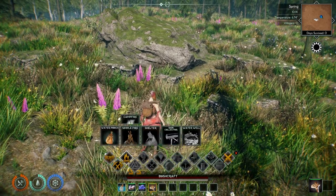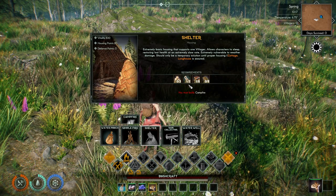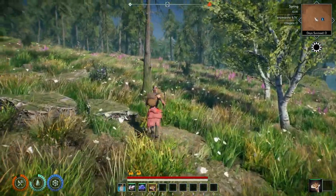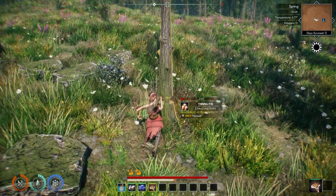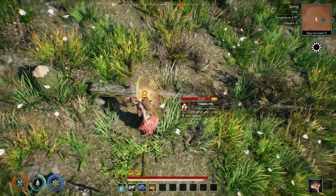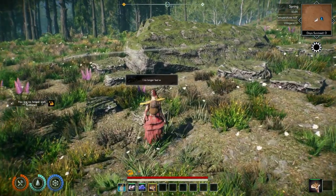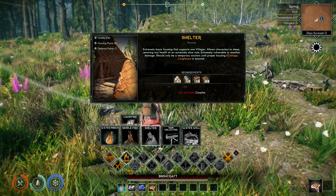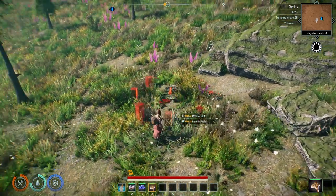We'll pull up the bushcraft menu — I want to build a shelter. Looks like I need some long sticks, some rope, some sticks, and some bark. So that means we have to start cutting down a tree. Good thing we have the ability to do that. Can I chop down that young fir? Yes I can. But I just realized it wasn't lit up. I think it really wants me to build a campfire first. So we'll build a campfire.